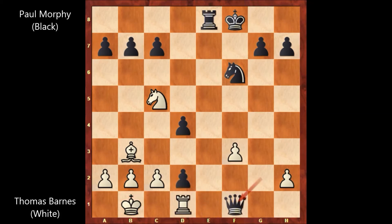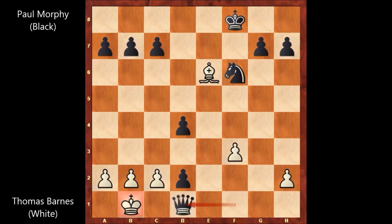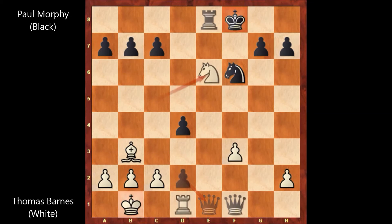After queen takes on f1, Thomas Wilson Barnes played knight to e6 — that's check. And Paul Morphy captures the knight with the rook, rook takes on e6. And only now Thomas Wilson Barnes resigned. If bishop takes rook, then queen takes rook on d1 — that's checkmate. And the other possibility is rook takes on f1, then rook to e1, rook takes rook, d takes on e1 promoting a queen — and that's checkmate. That's why, after Paul Morphy captures the knight with the rook, Thomas Wilson Barnes had enough and he resigned.